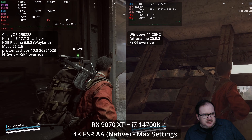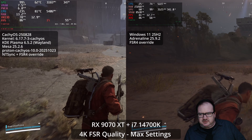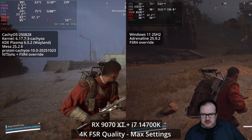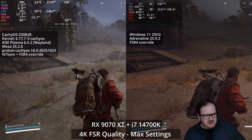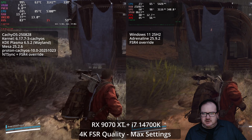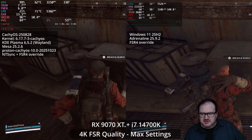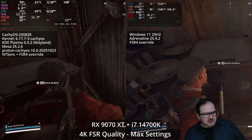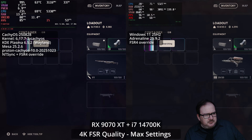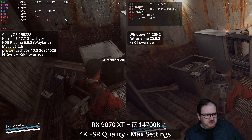On Linux I'd hesitate to use it at those settings, but on both platforms I would definitely change to something like FSR Quality — I'm using the FSR 4 override here. With FSR Quality and everything else maxed out it's now very playable, and on CacheOS the 1% lows are getting close to that 60 FPS target. I'd say this is still acceptable, and Windows is a little bit smoother but the overall frame rate is very similar and very playable on both.